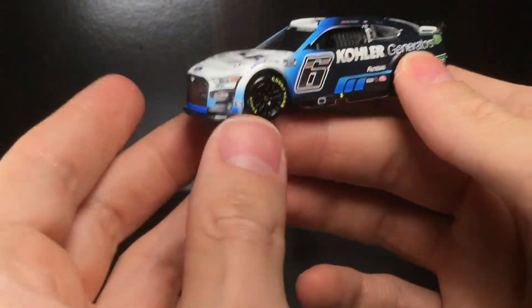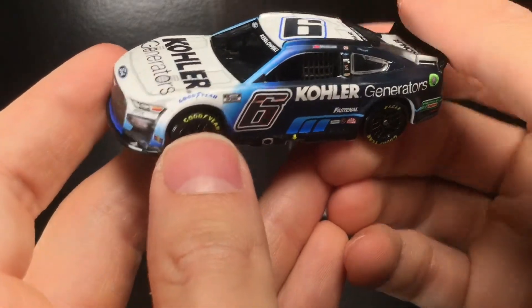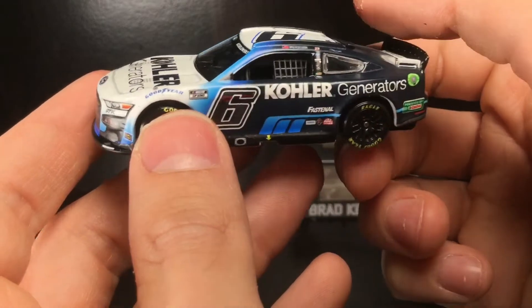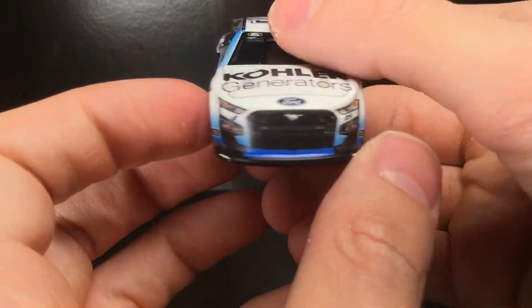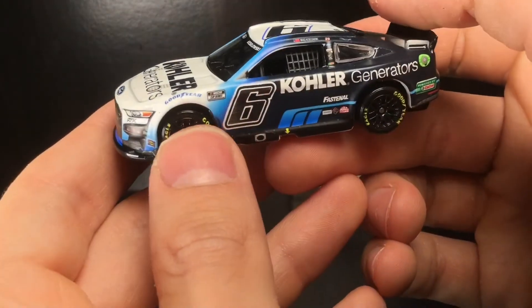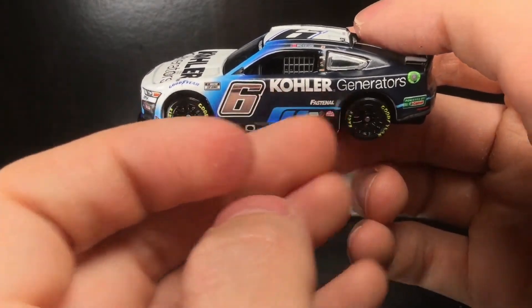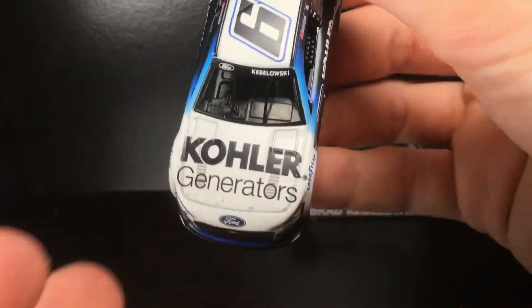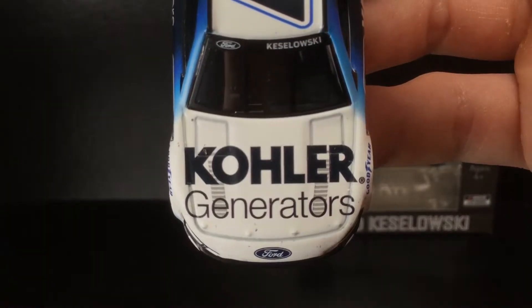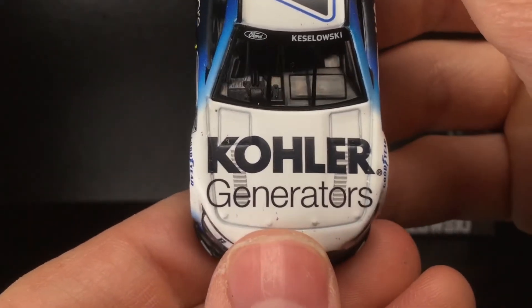We're out of the box, and check out this diecast. This paint scheme is just incredible. It's almost like a retro paint scheme — it gives me early 90s Darrell Waltrip Western Auto vibes with the silver numbers and kind of a white gradient pattern style paint scheme. It really reminds me of that paint scheme. I truly feel like this car could have run in the 90s and fit in very well. Let's go to the nose of the diecast.